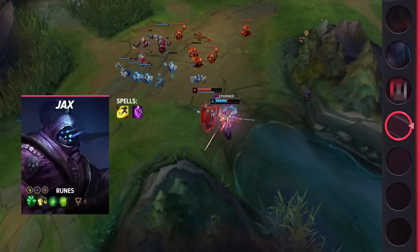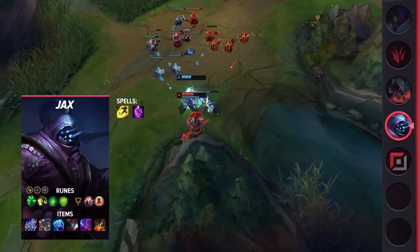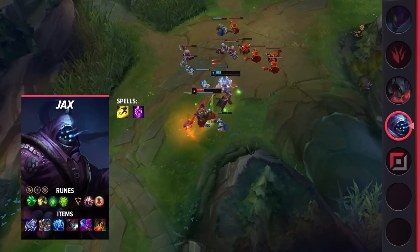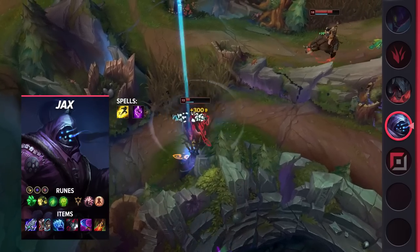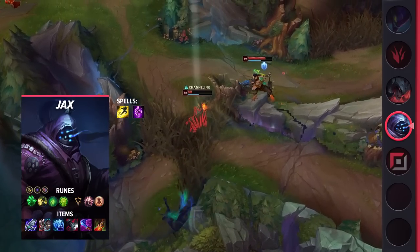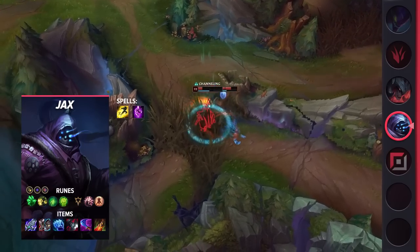Taking a look at his powerful Korean build, you'll be taking Flash and Teleport as your summoner spells. As for your runes, make sure you take Grasp of the Undying, Demolish, Second Wind, Unflinching, Presence of Mind, and Last Stand. These runes give you a ton of lane sustain and trading power, while also making you tankier as the game goes on.